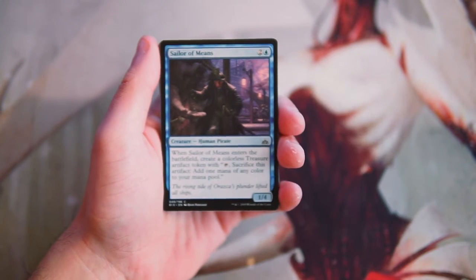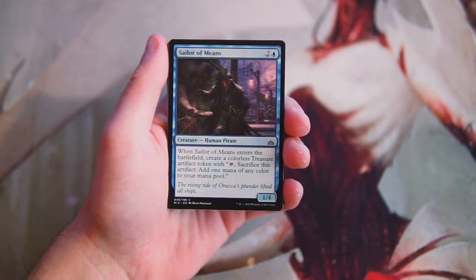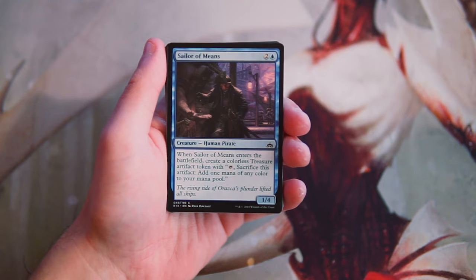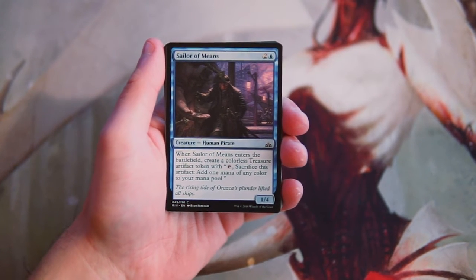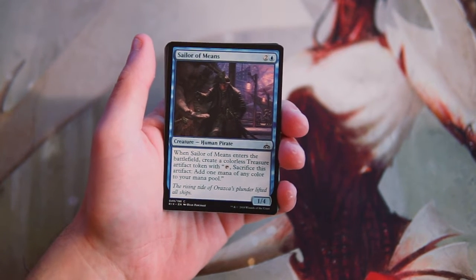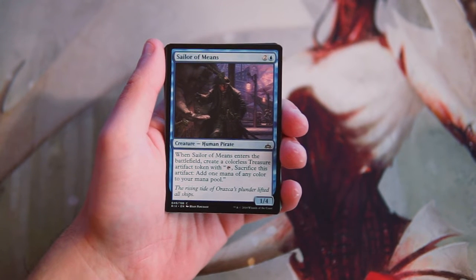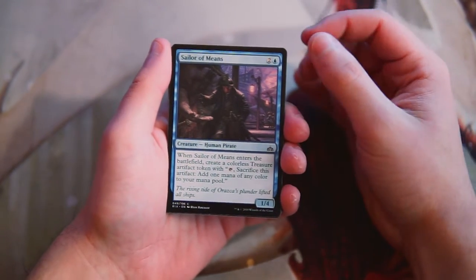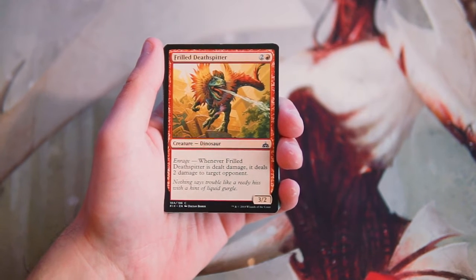Our first card is Sailor of Means — a 1/4 for two and a blue. It is a human pirate; pirates are an actual tribe in the set. When it enters the battlefield, create a colorless treasure token: tap, sacrifice this artifact, add one mana of any color to your mana pool. There was sort of an all-color deck that relied on cards like these to generate treasure tokens. It's not a reason to first-pick this — it's just an enabler for that deck. I like the card, but it's not something I'm looking to first-pick.